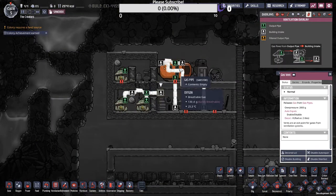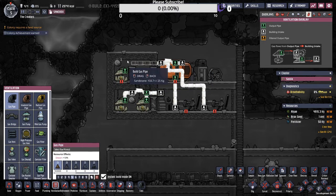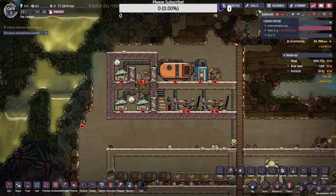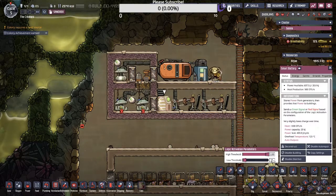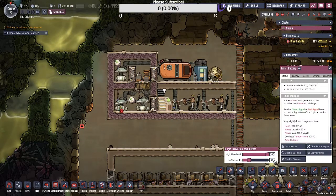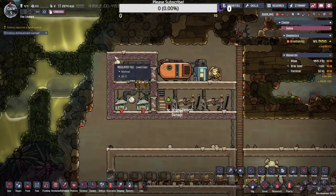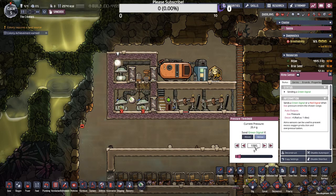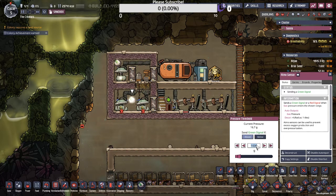Very important to make sure that works. So we have our input for the hydrogen, and there we go. Let's unpause it and get our duplicants powering the system up. We're at 20 — it'll activate at 20. Oh, I almost forgot — we have to set our pressure. Our Atmos sensor should be set to activate at above 250 grams. The lower chamber should activate above 750 grams. Let's get those set.